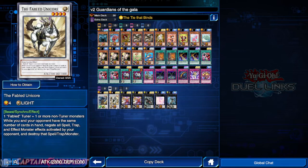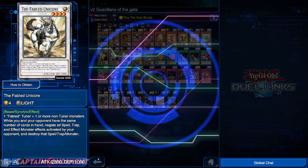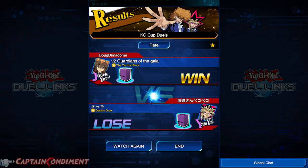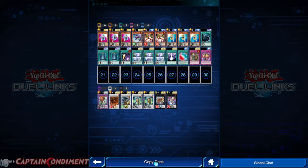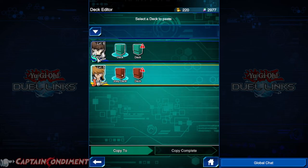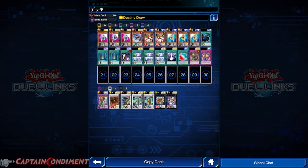We can click on the Fabled Unicorn card, click 'how to obtain,' and it will tell us what box that card is in. We can click on the loser's deck list as well to see what they were using, and you can also copy the whole entire deck to your player. Even if you don't have the cards, you can save these decks and know what cards you want to obtain to build that deck if you really liked what they were using.